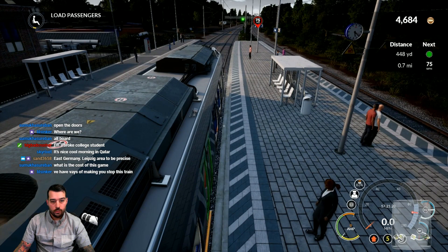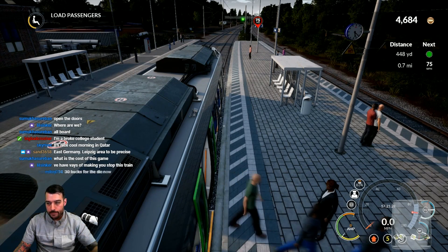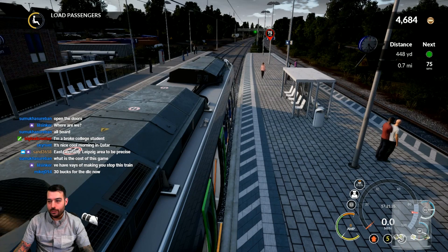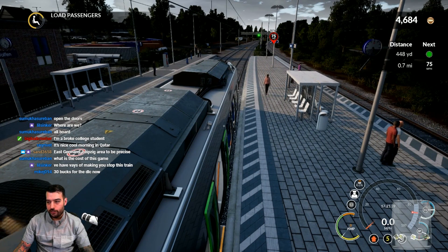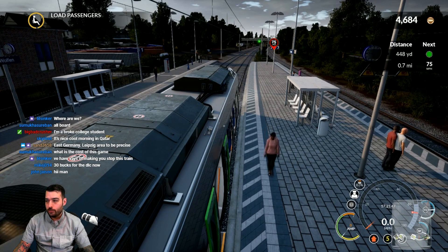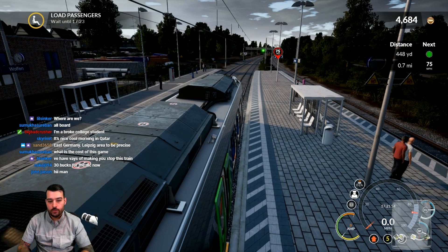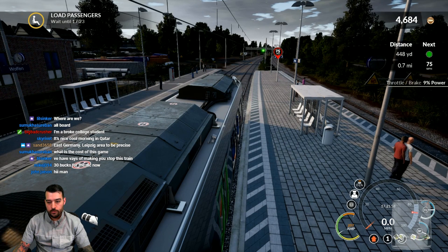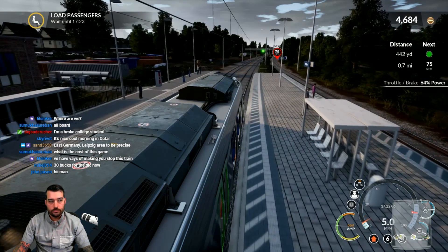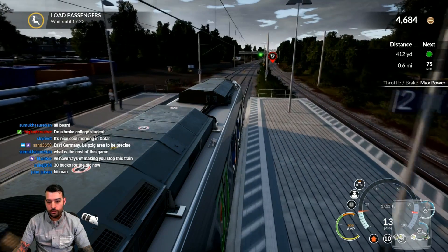Let the passengers on — there we go, all aboard. It's 30 bucks now — I bought it on the pre-sale so I know it was a lot less than that. Still, 30 bucks is a lot cheaper than 50 so I guess it's not too bad all things considered. Lock the doors up, brake pressure releasing and we're heading forward. It says wait till 17:23 — I guess I should have waited but we're taking off anyway, I'll wait at the next station.